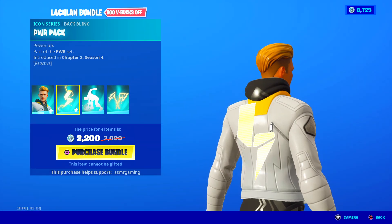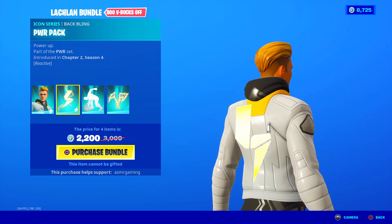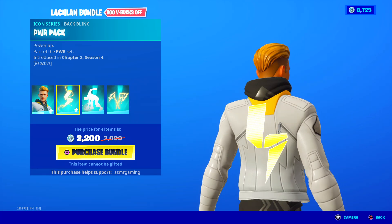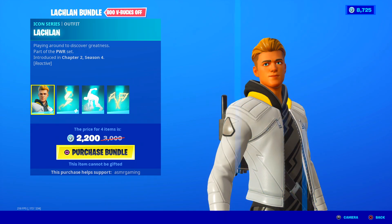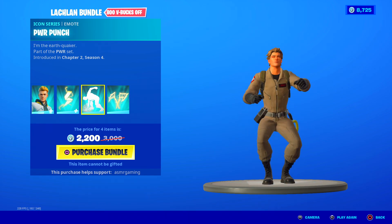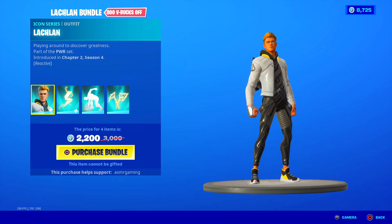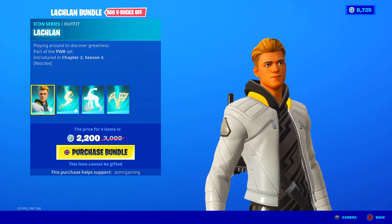The backpack is okay, but it kind of reminds me of the hologram backplane where you can set any emoticon on your back. That's what this reminds me of. The skin is good. But this Power Punch emote right here — pow — I like it. I feel like it's definitely something you could use for the memes.